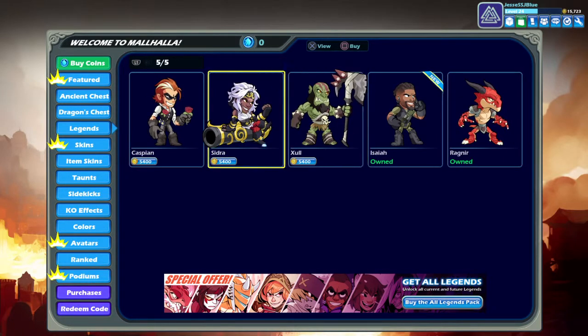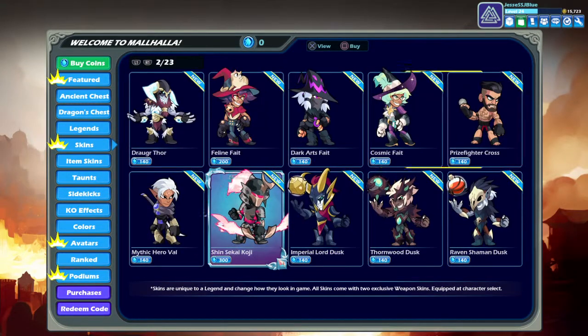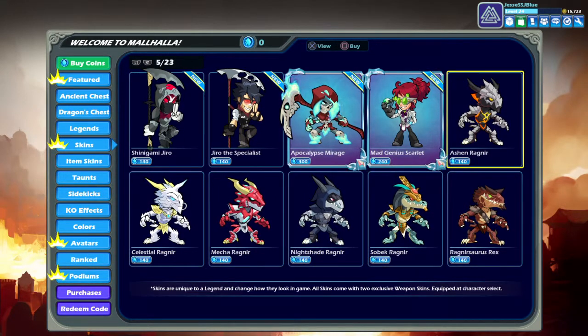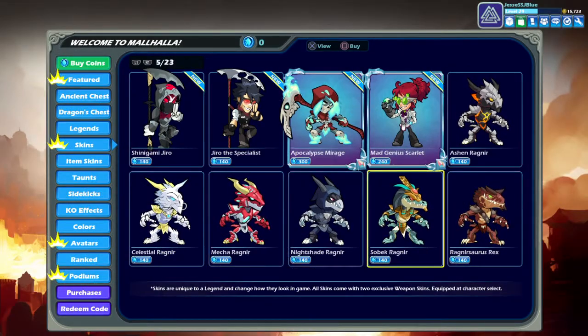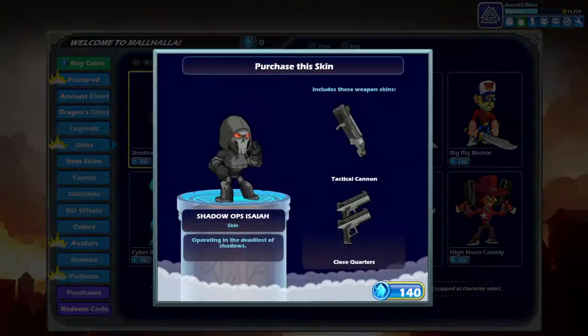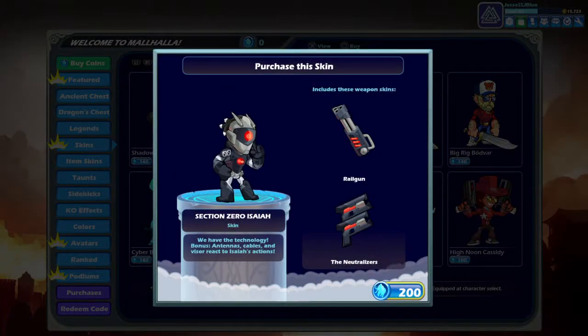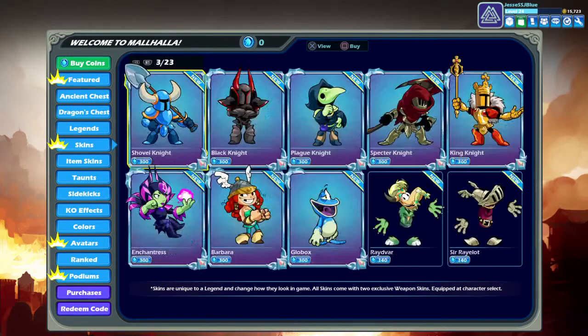So far I have Isaiah and Ragnir. The skin that I really want — let's see — I want the Ashen Ragnir. I either want the Mecha Ragnir or the Celestial Ragnir.